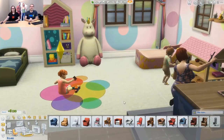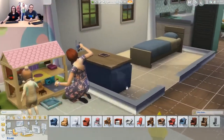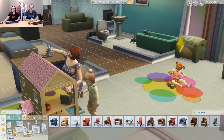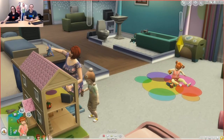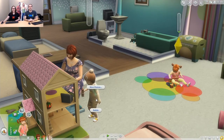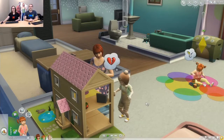So let's take a look at the toddler gameplay. We have fan favorite Amber — Amber has two toddlers. She's playing on the dollhouse here with Andre. So Andre is a clingy trait sim, so he really likes to hang out with mom. Do you want to talk about the clingy trait?